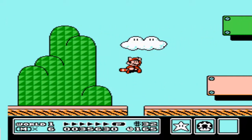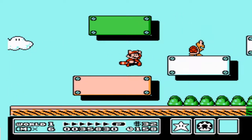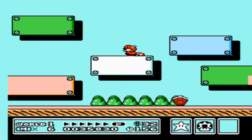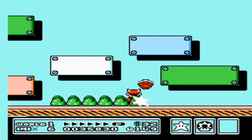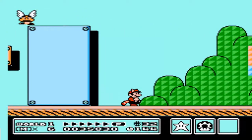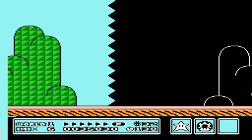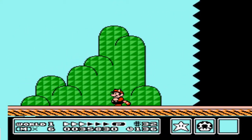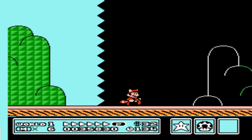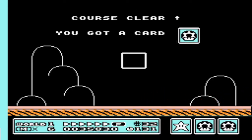Finishing out this area, another secret that I want to show is that if you so chose, you can hold down on this white block and eventually you will fall down behind the screen. And if you keep going all the way to the edge like you were finishing out, what you would actually do is go behind the screen and into an area where you would get a magic whistle that will let you skip levels. We're not going to do that because I want to see each level and each area in every world.